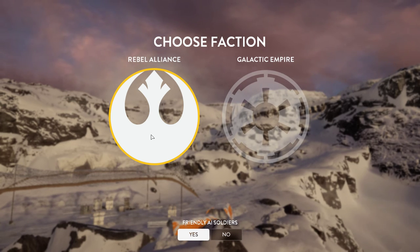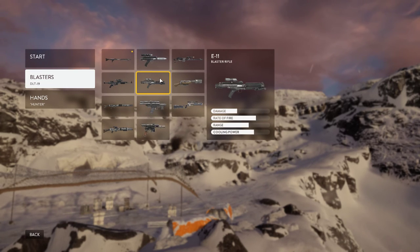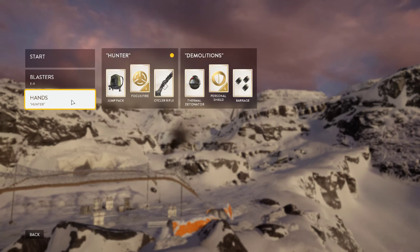I've shown a video for each of the five training missions. There are four battles, and I'm going to do the first one — it's called Hoth, it's on Hoth. I'm going to choose to be the Rebel Alliance. You get to pick out your loadout; I'm going to take the E11 blaster rifle, which is what stormtroopers generally use.